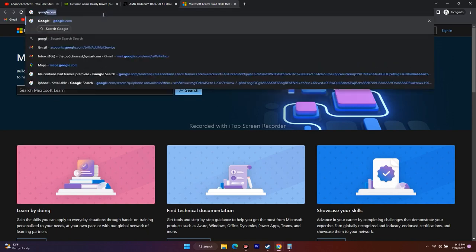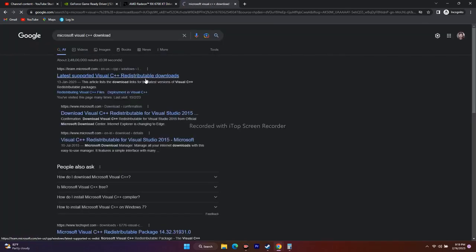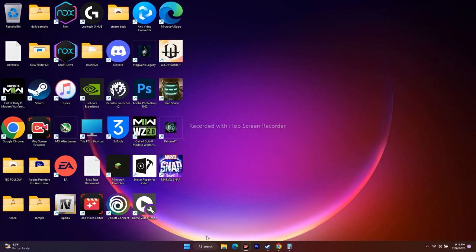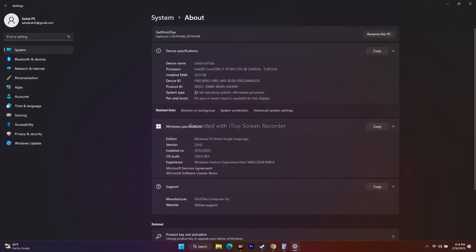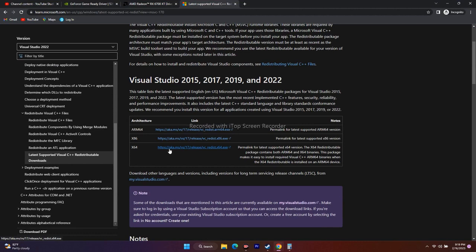Next, download and install Microsoft Visual C++. Search for it on Google and go to the official Microsoft link. There will be options for x86 and x64. To check your system type, go to Settings, System, About — mine shows 64-bit operating system, x64-based processor. Download the matching version (x64 in my case), install it, and then try to play the game.